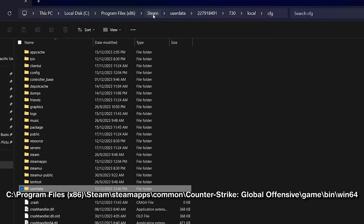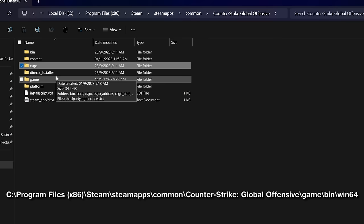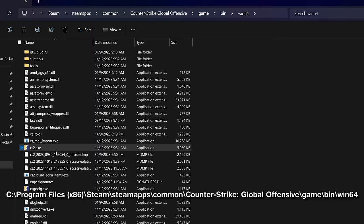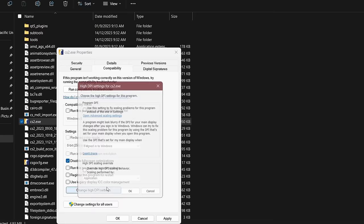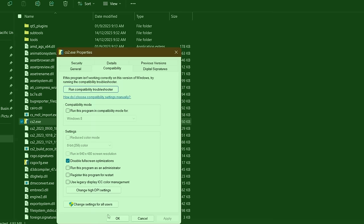Another thing you can try: go back to Steam, then SteamApps, Common, Counter-Strike Global Offensive, game, bin, win64. Right-click on the CS2 exe file, tick Disable Fullscreen Optimization, click on Change High DPI Settings, and tick the override option making sure it is set to Application. This increased my FPS by around 20 FPS but it makes alt-tabbing a lot slower.